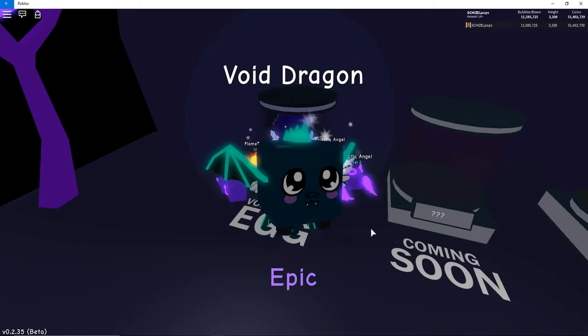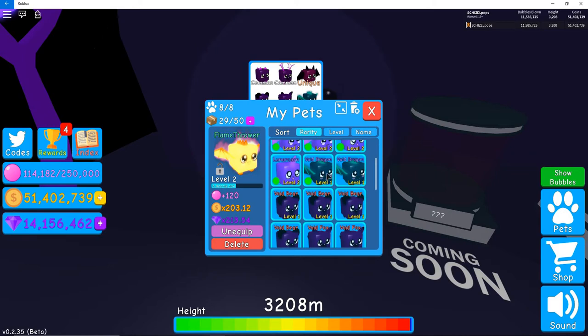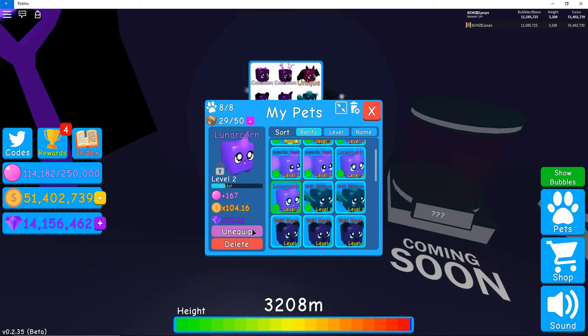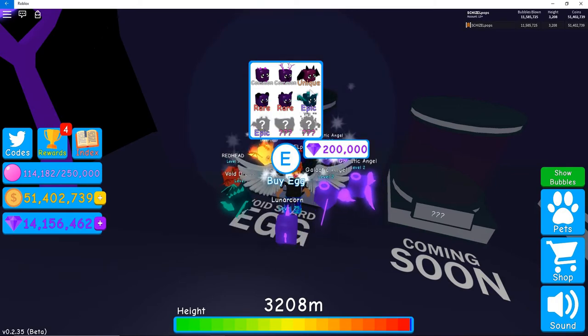Void dragon! There we go, that's definitely doable, I'll take that - I'm using one of those right now. We'll have to get rid of one of our unicorns. 78 is the lowest, so bye lunicorn, welcome to the team void dragon! That's the best pet I've got so far out of this egg - this epic right here.